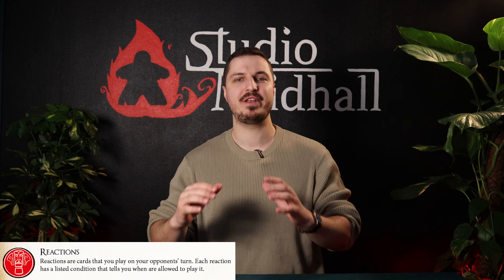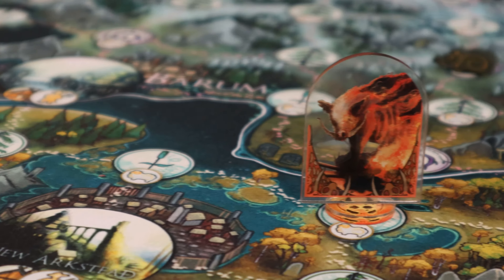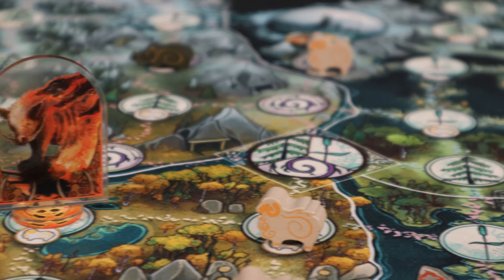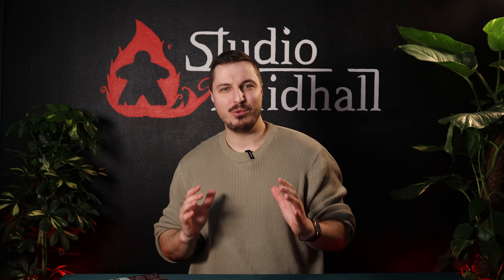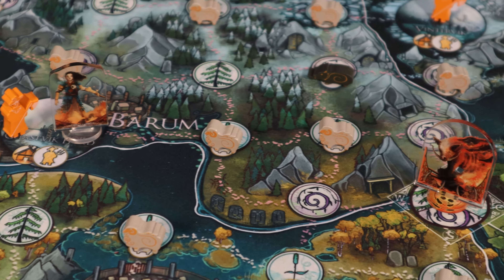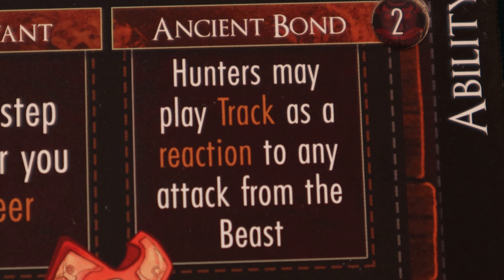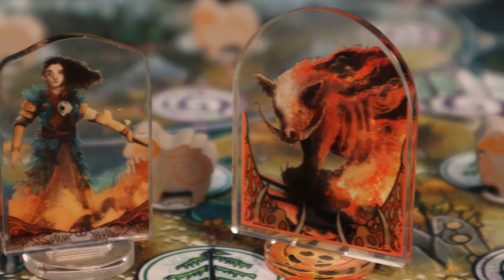Ancient Bond allows all hunters to use their ability track as a reaction whenever the beast attacks. A reaction means that a card can be played when a specific action triggers it. This provides you and your fellow hunters an excellent opportunity to catch up with a soon-to-be dead beast. It can also serve as an effective method to evade an incoming attack. Cards like Dark Rituals and Dark Dealings are super valuable but make you suffer wounds — a wounded hunter is an easy target. With Ancient Bond unlocked, you can dodge any attack and position yourself to put a spear to that beast's heart. Who's laughing now?